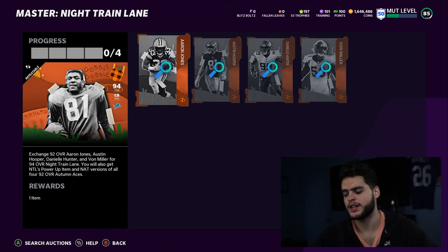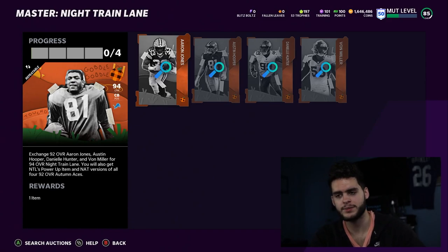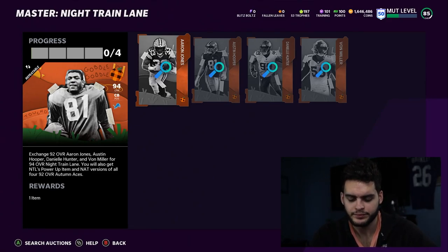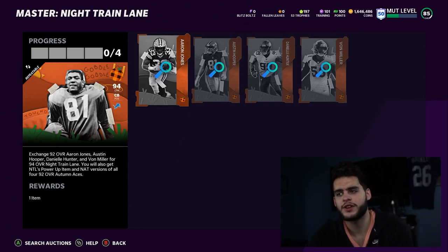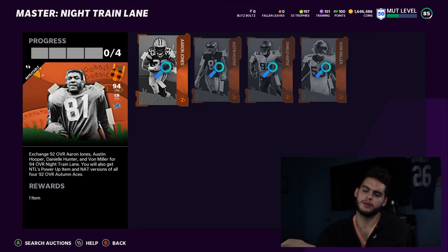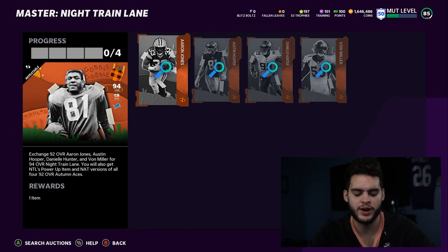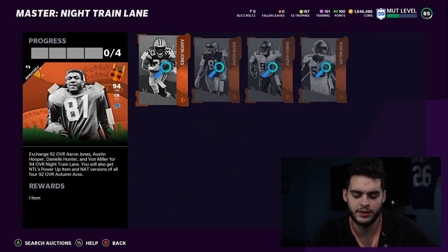Remember, Nitrien Lane goes for 350k, so subtract about 30k for the tax reduction — that's around 320k back. The four players all go for about 160, but don't buy them at 160; if you sit on it for five minutes you can get them for 150 or 145. Going with 150 as a fair price, times four that's 600k. But you got one for free, so subtract one 150k — you're looking at 450k to do this set.